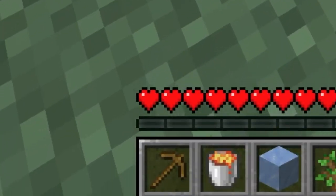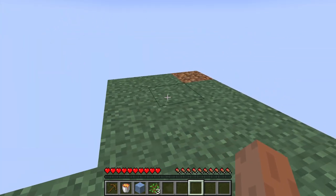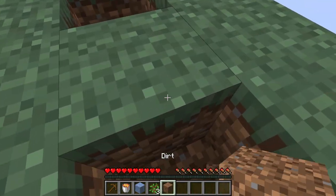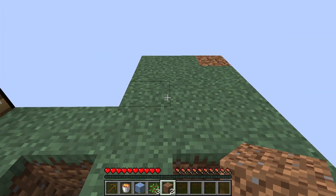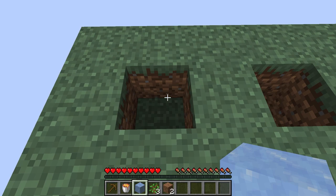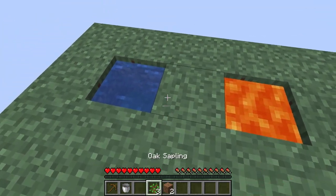Got the pickaxe. It's pretty far down. Trying to decide what would be a smart option — I'm gonna put the water and lava here. I don't know how to do this. I think it's water first then lava. We're just gonna go for it.